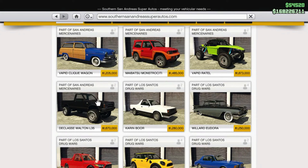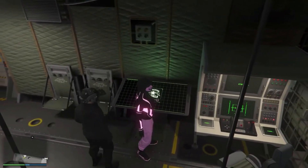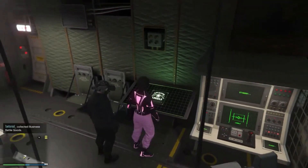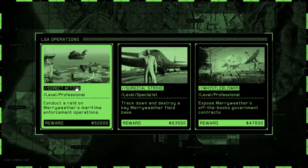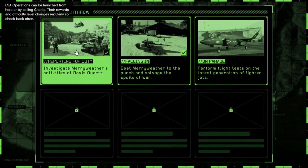The SecuroServ and Motorcycle Club interaction menu sections have been merged into a boss section, allowing players to quickly register as a boss at any owned business computer. Map blips for properties now appear at shorter distances, reducing clutter. Additionally, the Avenger, Mobile Operations Center, and Terrorbyte can be requested closer to the player's location in free mode.